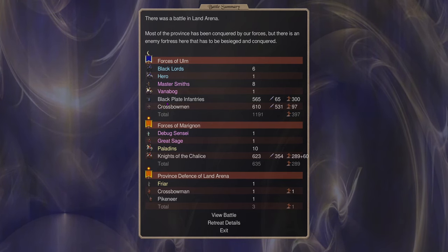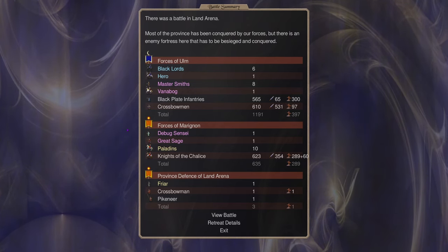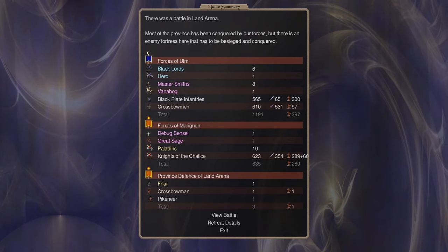If we threw something else in there — like lighting them on fire, or even better, poison — if you face an enemy that doesn't have any poison resistance, it seems like you'd be able to wound them for at least one point of damage and then just start deleting them. So we're going to keep going and test some of this out.